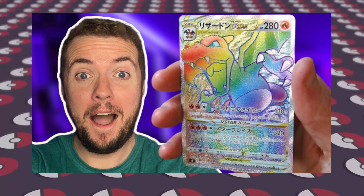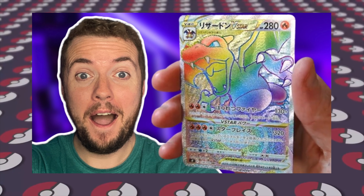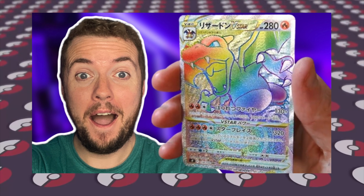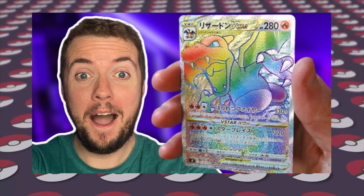Welcome everybody to this year's very first top 10 Pokemon pack openings of the week. With the release of Pokemon Starbirth, we have seen a crazy amount of new amazing cards hit the market this week, featuring some amazing cards such as Arceus, Charizard, Rainbow Charizard, Gold Arceus and much much more.